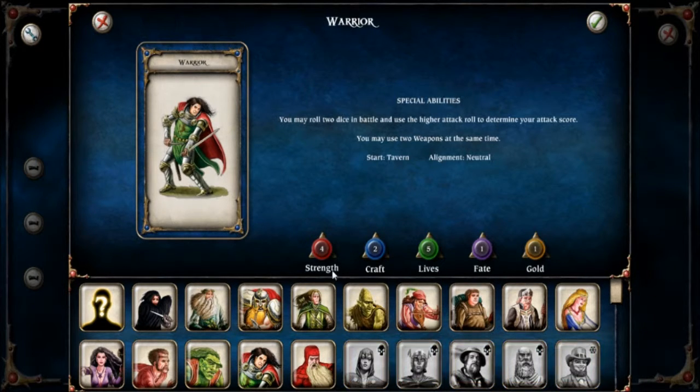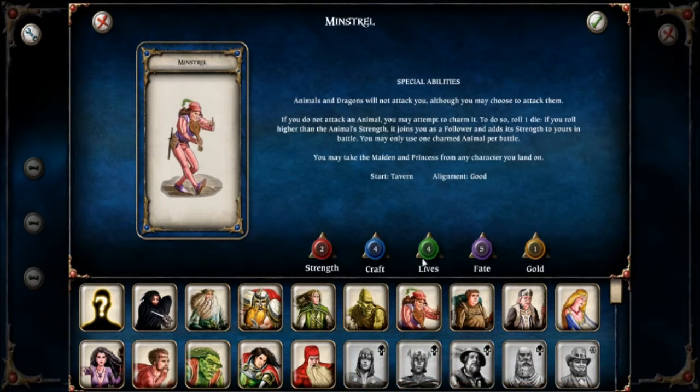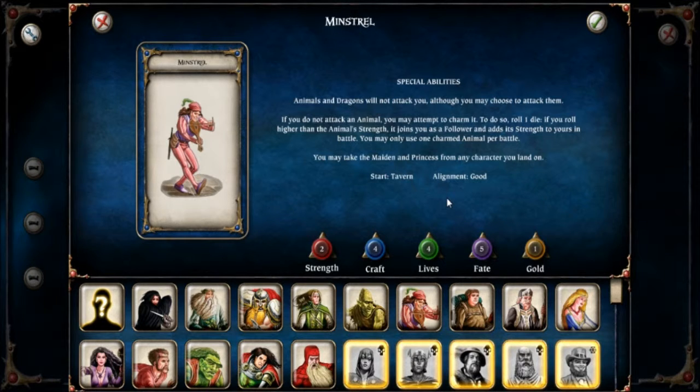I'm going to pick a slightly more difficult character — the minstrel. In comparison with the warrior, he's not very strong, has a bit of craft, not great lives, but a good fate value and a standard gold value. His special ability: animals and dragons will not attack you, although you may choose to attack them. If you don't attack an animal you may attempt to charm it — roll one dice, and if you roll higher than the animal's strength it joins you as a follower, assisting you in battle. He may also take the maiden and the princess from any character he lands on.